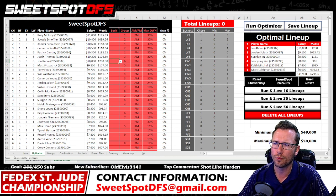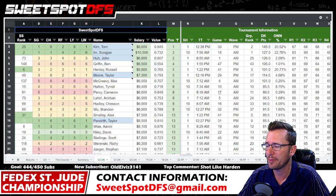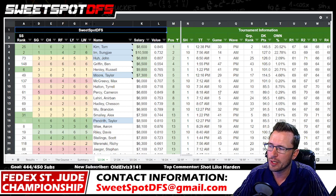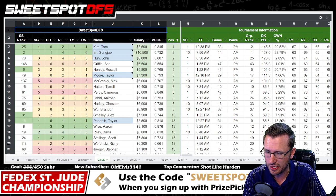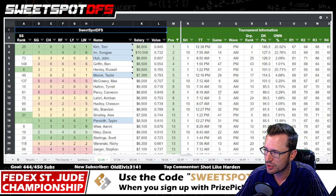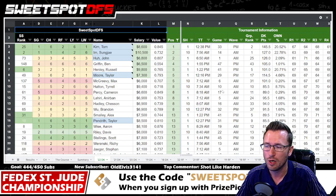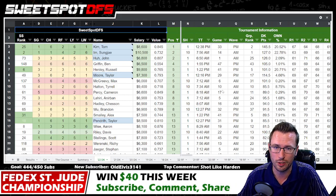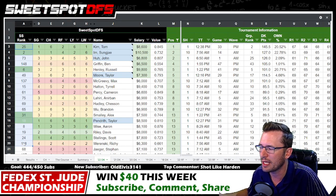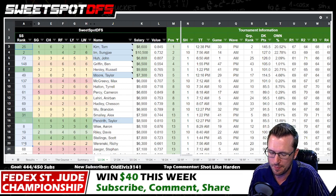Now let's review the Wyndham Championship. The purpose of reviewing it in this video is to go over the Sweetspot process — the rankings and the marquee tee times — to prove to you guys that this process works. Inside the top 10, I want to see at least 80-90% of golfers having a score less than 100. Our 25th ranked golfer in the Sweetspot model scored 75, which is pretty good.